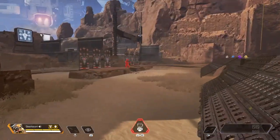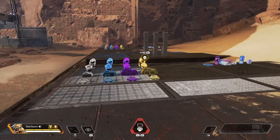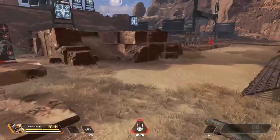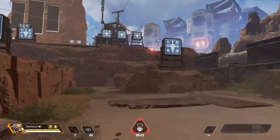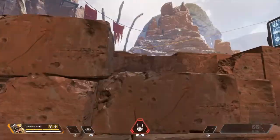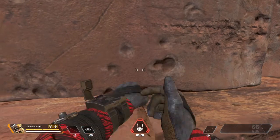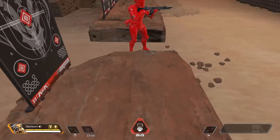So Bloodhound is able to see tracks from other players left behind. For example, if there was a battle right over here, I could see that. Next, Eye of the All Father: in a 90-degree angle you can see behind walls where enemies are. I can go behind here and use it, and you can see right where it's at — then pop out and deal with them.